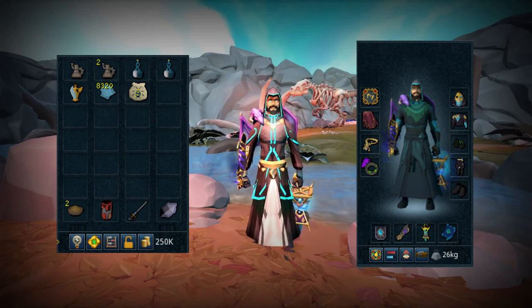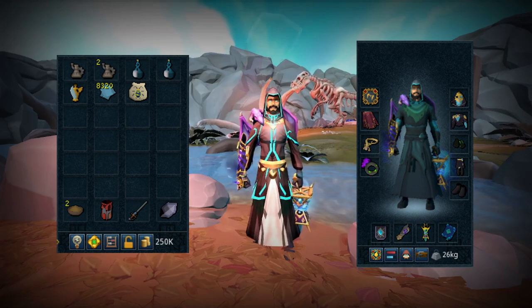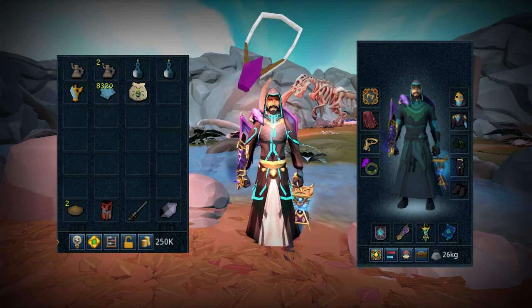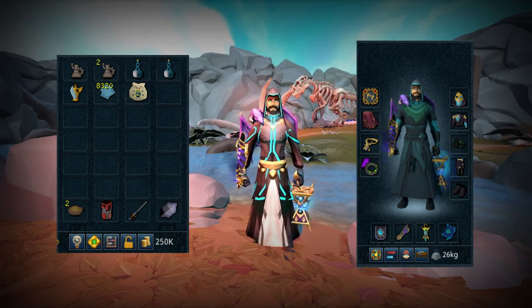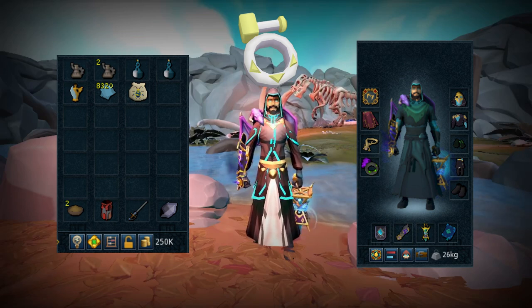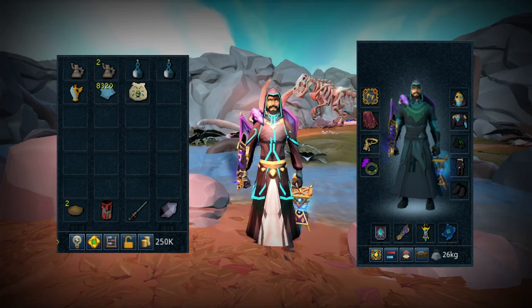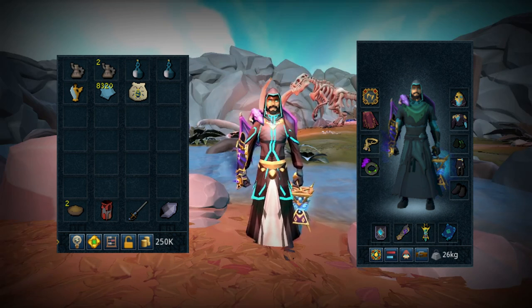For the Necklace slot, we are running with the Necklace of Salamancy — it does extra damage to dinosaurs and also gives an extra 3% drop rate while killing dinosaurs. If you don't have that, you can use the Salve Amulet (e) since Osseus is classified as Undead. For the Ring slot, we're running with the Occultist Ring; if you don't have it, the Reaver's Ring does more than enough since you'll have almost 100% hit chance on Osseus. For the Amulet slot, we have our Nexus which holds all our Necromancy Runes. We are running with Tier 90 weapons, and in the Pocket slot we have a Scripture of Wen God Book.